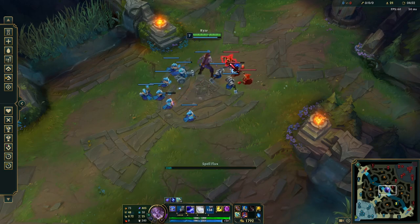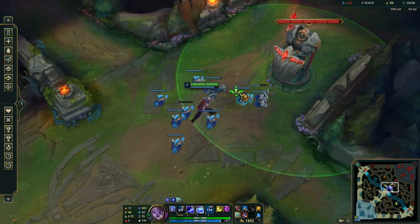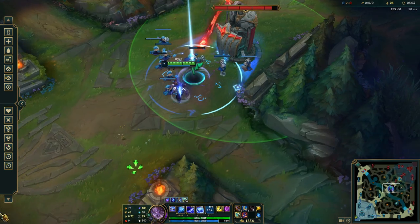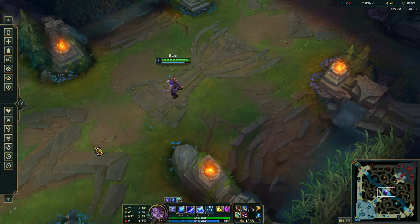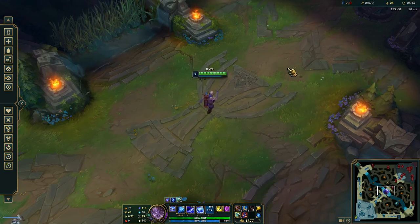Another thing you can do is just hurt. This is when you have a big wave under turret and you just kill them and push. They're about to come in, you just ult it — you just send the minions right there. And now they have to go backwards like an idiot and leave the lane. And then you just sit here in the middle and you dance until the jungler comes and kills you. It's great.